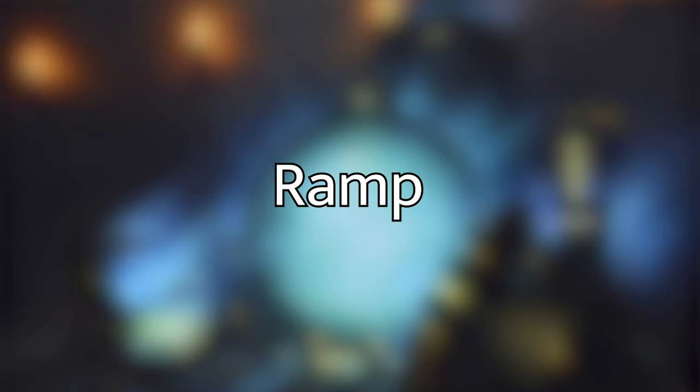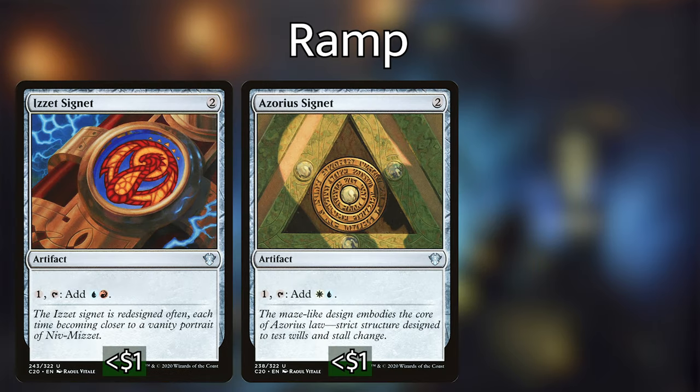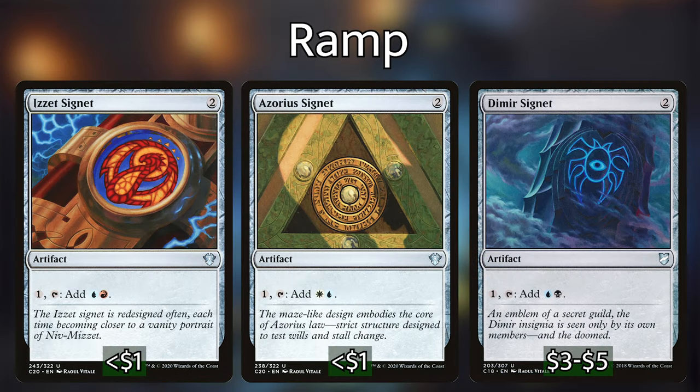We're playing a bunch of mana rocks because our curve is relatively high and Breya costs 4 different colors, so we want to make sure we always have our colors. Starting off with the Signets: Azorius Signet, Izzet Signet, and Dimir Signet. These cost 2 mana and you can pay 1 colorless into them, tap them, and get 2 colors out — turning colorless mana into usable colored mana.